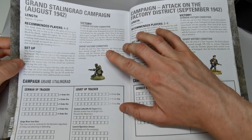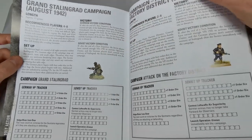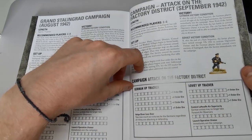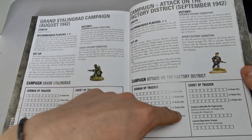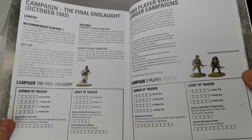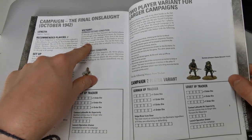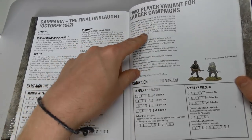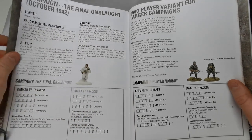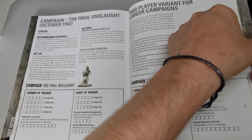The grand Stalingrad campaign supports four to eight players across 15 games, playing through the whole book. The Attack on the Factory District variant focuses on the factory maps for two to six players, with trackers giving extra order tokens as you progress. There's also a two-player final slot for the end of the campaign, and a two-player long campaign variant that follows the grand campaign rules — great if you haven't got a large group and want to fight through it unlocking new rules.